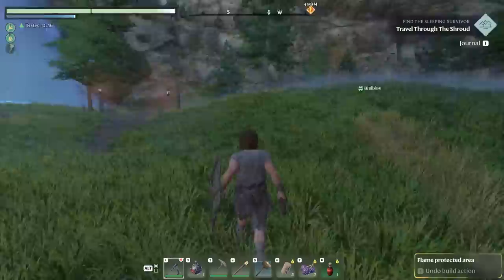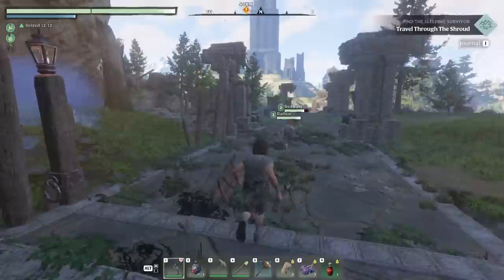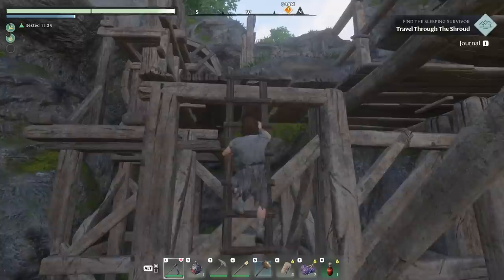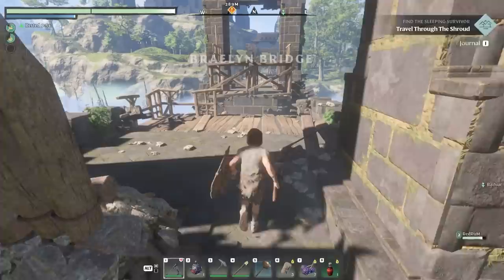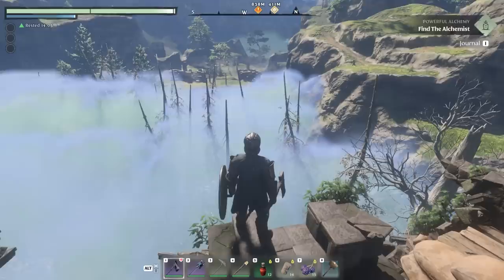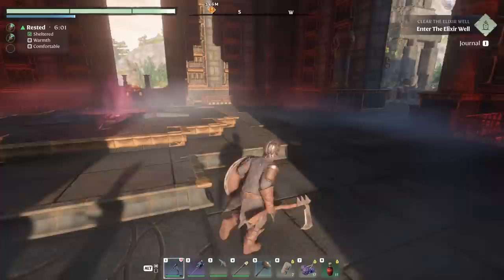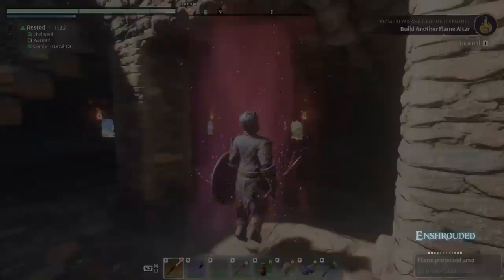Enshrouded doesn't use any procedural generation or randomisation of any kind in its map design. This does affect replayability in a meaningful way and means you won't get a brand new experience if you decide to start again. That said, it means the developers can put a more personal touch on the whole thing, and in Enshrouded it shows. You're never far away from something else to discover on your first playthrough, with multiple examples of environmental storytelling so you can piece together what happened long before you arrived. It's definitely not a small map, and one thing Enshrouded is certainly not is a running simulator — the world is chock full of points of interest, side quests, puzzle solving in ancient structures, and much more.